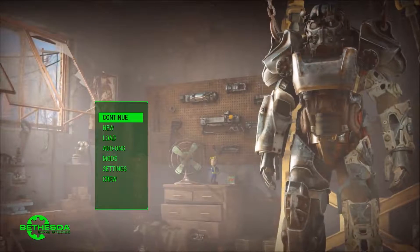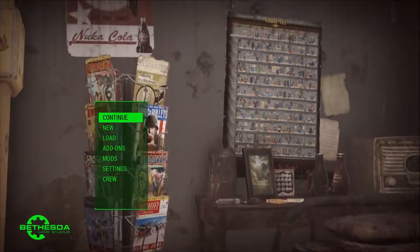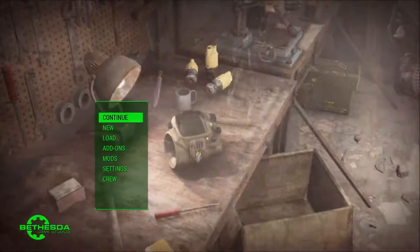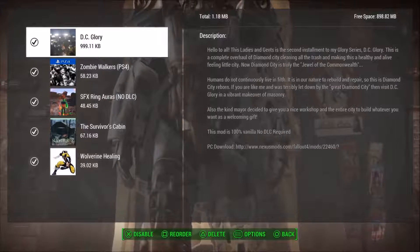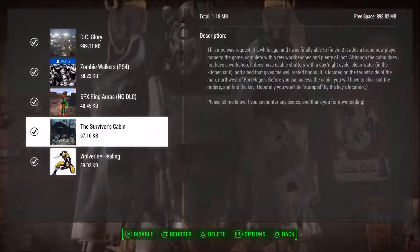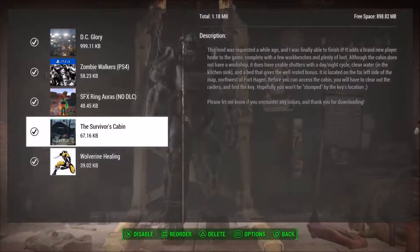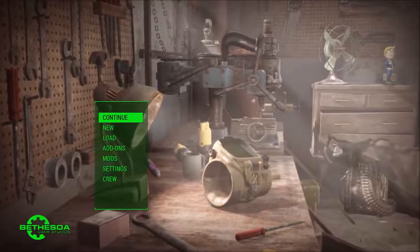I figured why not bring gameplay footage of Fallout 4, but I'm going to be playing with mods. The mods I'm going to be playing — I probably need to go back and check them. Okay, here they are: DC Glory, Zombie Walkers, the SFX Ring Auras, the Survivors Cabin, and Wolverine Healing. The main part of our story today is we're going to try and go to the Survivors Cabin, obtain it, and it will be our new home. I've heard there's going to be a lot of raiders there, which should be lots of fun.